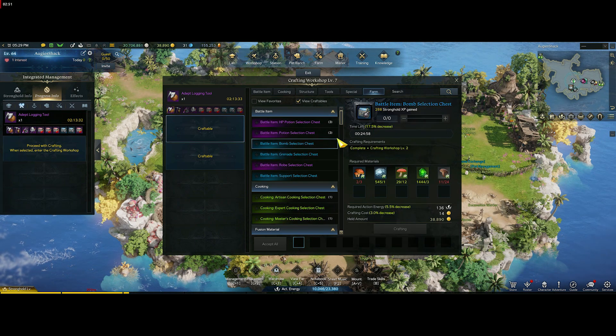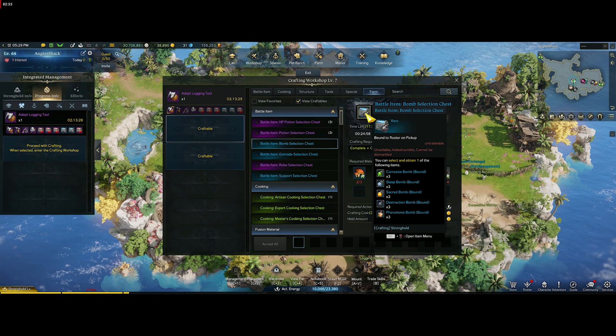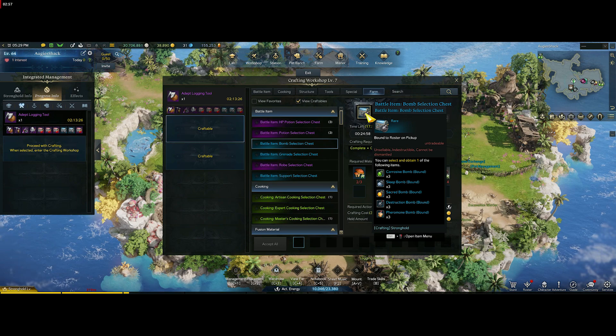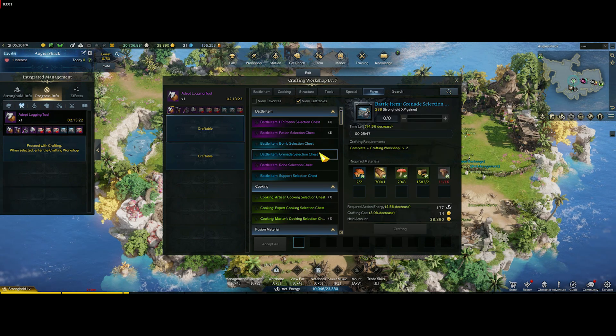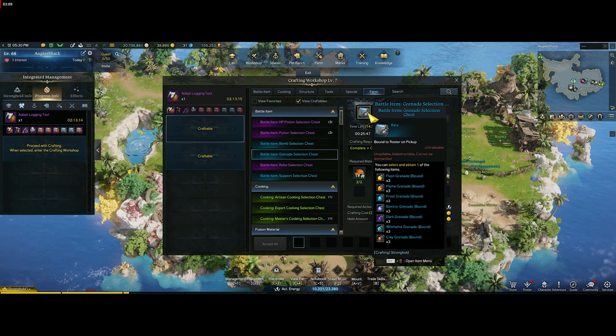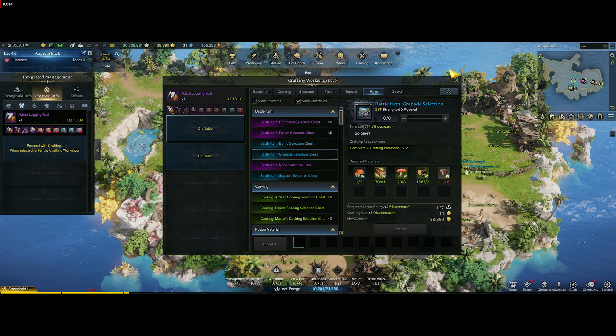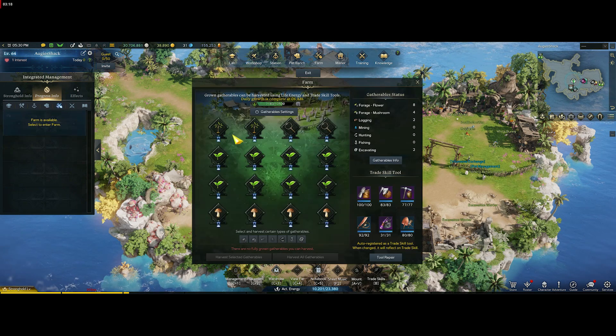Then there's the bomb items — the corrosive, the sleep, the destruction, and the pheromone. We use all of those pretty much, except the sacred bomb which I don't think is that useful. And then the grenade chest — we use the flame grenades, the dark grenades, and the warm grenades out of that. The rest we haven't figured out what those are for yet. But these are the best options and this is how I have my farm set up to get HP potions and bomb chest crafting.